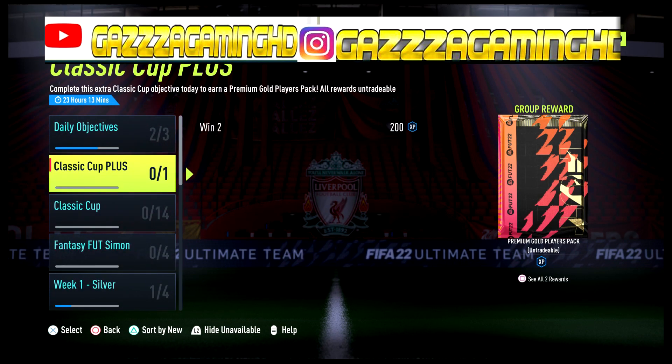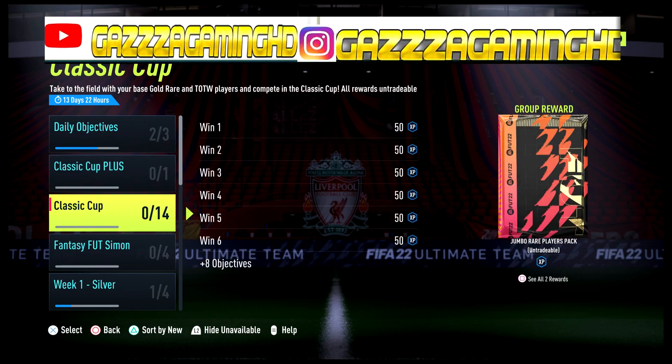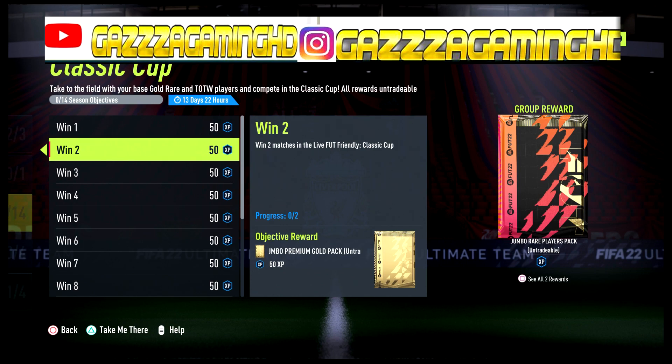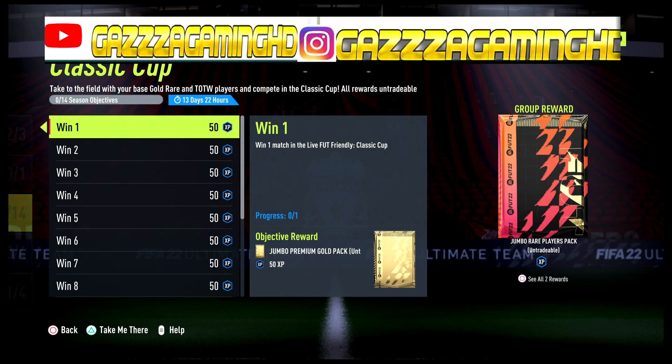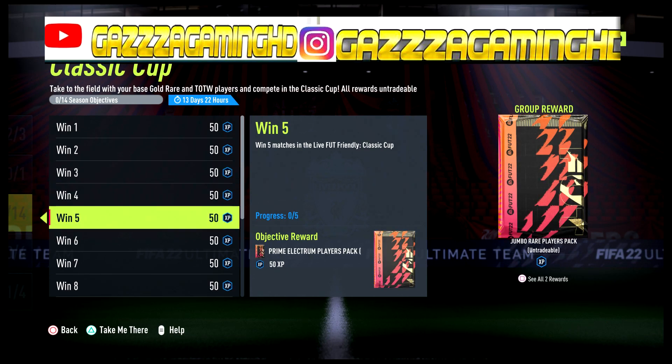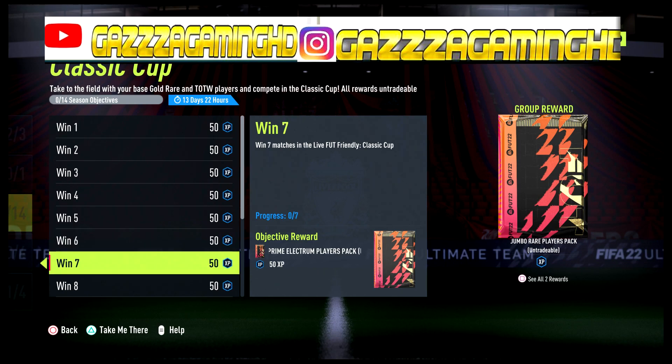The awards are: if you win one game you get a jumbo prime pack, same one if you win two in a row, same one if you win three in a row, four in a row, and if you win five in a row you get a prime electrum players pack.